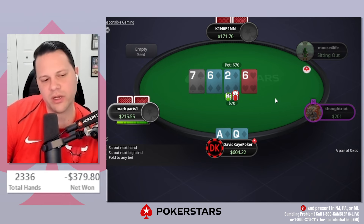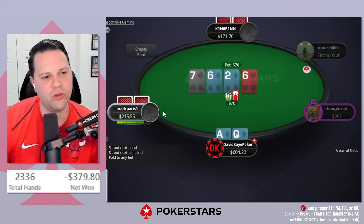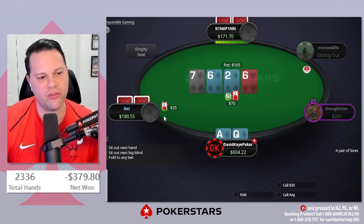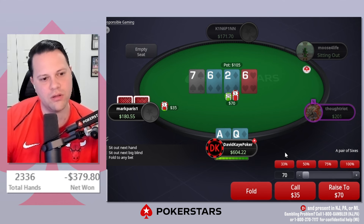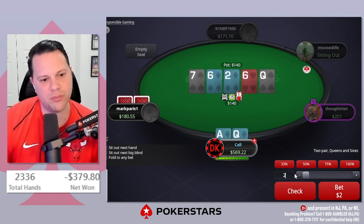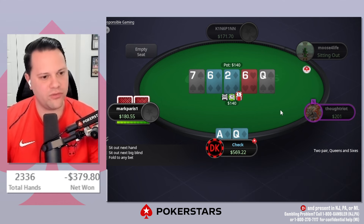It checks through. I would bet a lot of diamond draws, but ace-queen has a little showdown value here so we're going to check this way. I can have diamonds in range, but mostly worried about villain having ace-king and losing value. So we skip the bet on the turn and just call here.